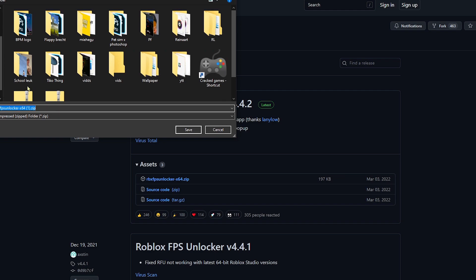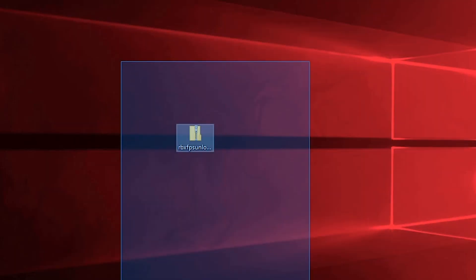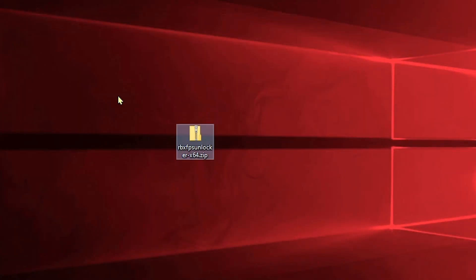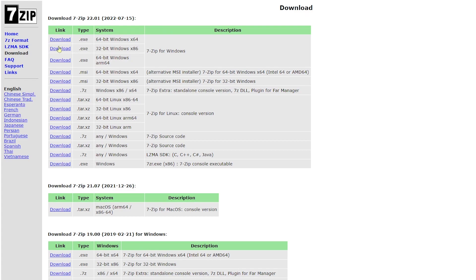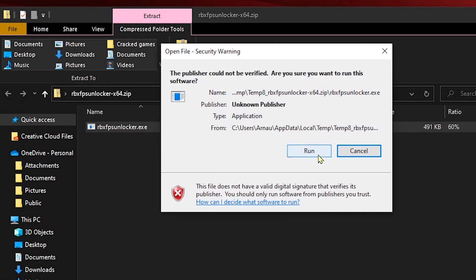You want to click this 'Roblox FPS Unlocker x64.zip' and download it. I already downloaded it but I'll download it again. After that you get this zip file — you can leave it as a zip or extract it. If you don't have 7zip or WinRAR, I recommend downloading that — I'll put a link in the description for 7zip as well. Pick the latest version, and with 7zip you can open the exe file within the zip.